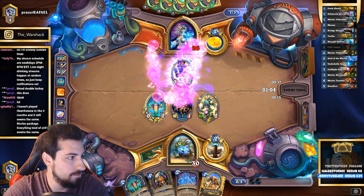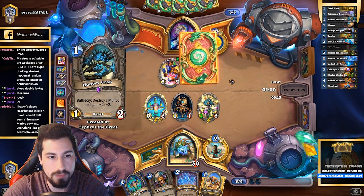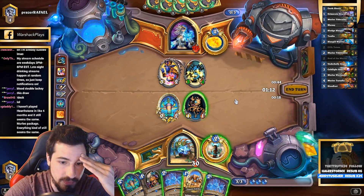Gonna give him Backstab. The options would probably be like Backstab, Lightning Bolt. Whoa - Hungry Crab. That's an option. Forgot about that unit of a card.